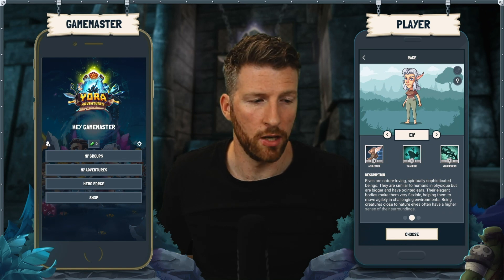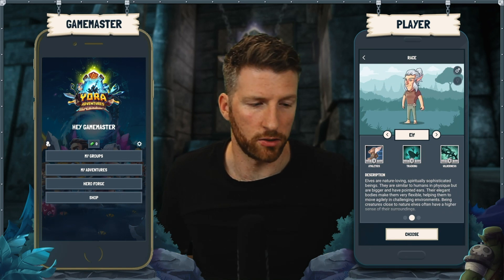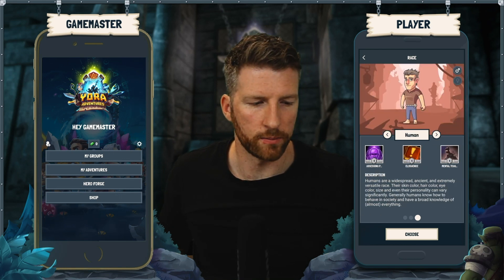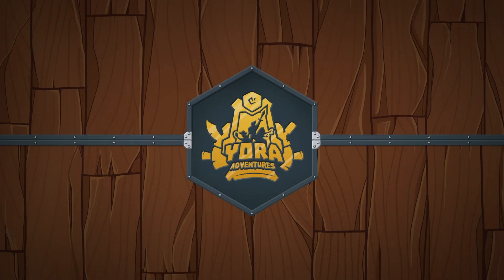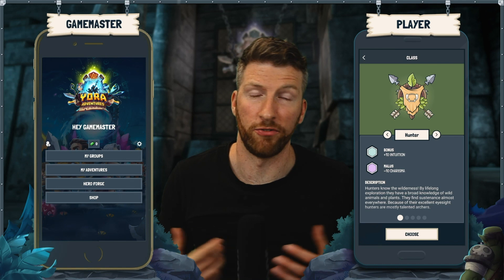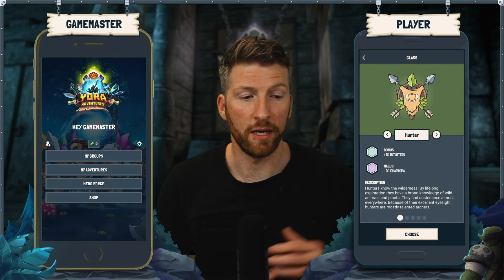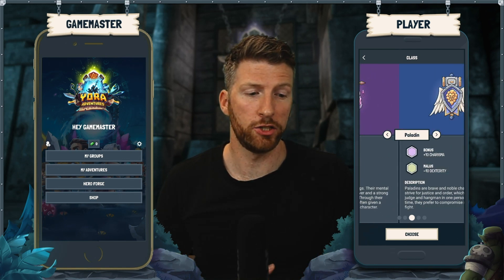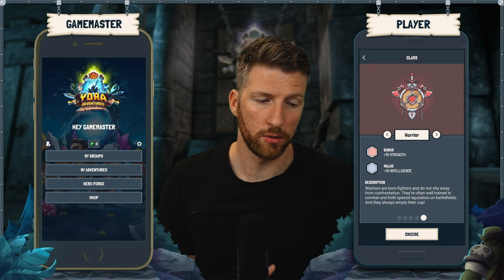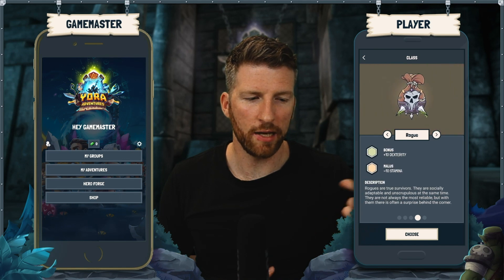You can also switch the gender, and I'm gonna go with human — timeless classic. Next, let's choose a class; that's the main job, the profession of your character. We have the hunter, the mage, the paladin, the rogue, and the warrior. Read them through and think about what you would like to play the most.